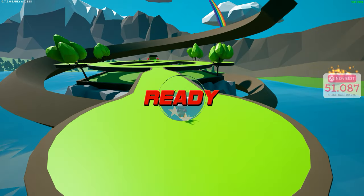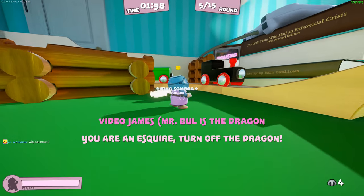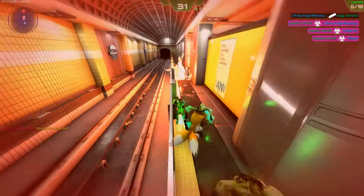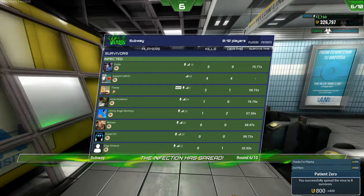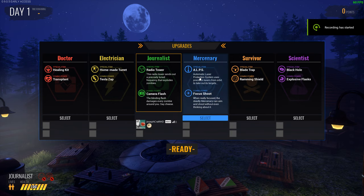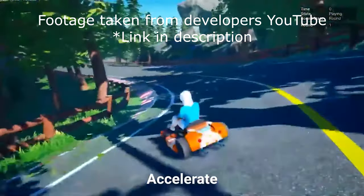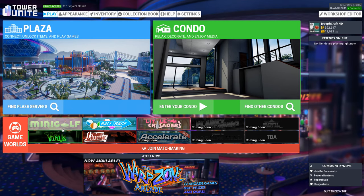And if minigolf isn't your thing, don't fret. Tower Unite also offers plenty of other games as well. There's one called Ball Race — it's very reminiscent of the old game Monkey Ball. There's also Little Crusaders, a game where seven tiny knights work together to take down a large player-controlled dragon. We also got Virus, which is very similar to the Zombies game type from Halo. And another favorite of mine, Zombie Massacre — a top-down survival shooter where you fend off waves of zombies while upgrading your character, preparing for the final boss fight at the end. And soon we're going to have access to Tower Unite's brand new game mode, Acelery, a racing game that takes nods from Nintendo's Mario Kart and other kart racers as well.